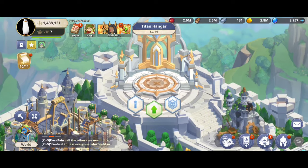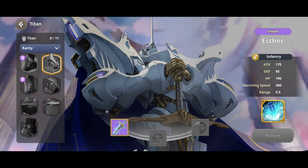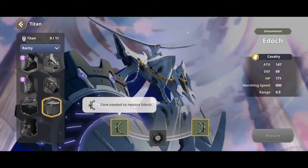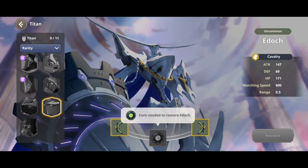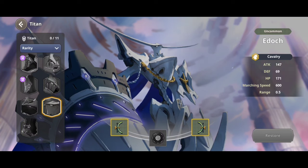Titans: when you reach castle level 16 you'll be able to obtain your first titan. To restore titans you'll need core components. It will become available when you unlock more regions, and you can use them to fight troops and monsters.